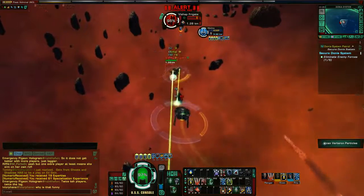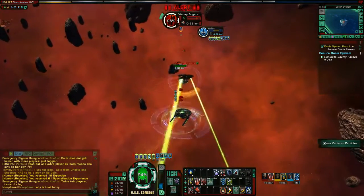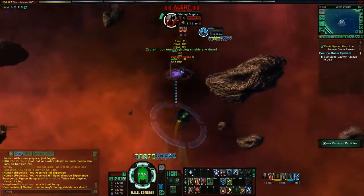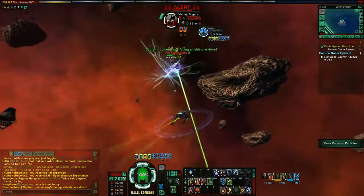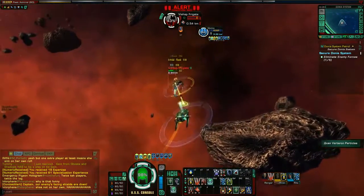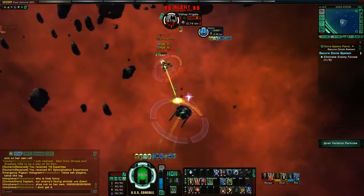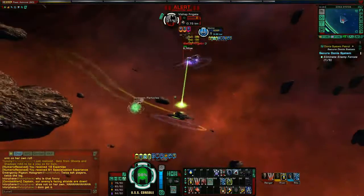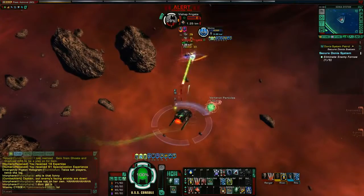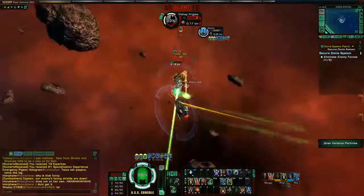There is something called an omnidirectional beam — those are something you get much later in the game, you don't really get them while leveling. But they're beam weapons, kind of like your beam arrays, that have a 360-degree arc and do a little bit less than normal beam arrays. You can put them in the rear and use them for certain builds.